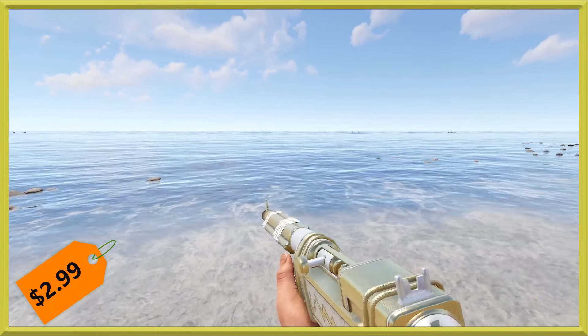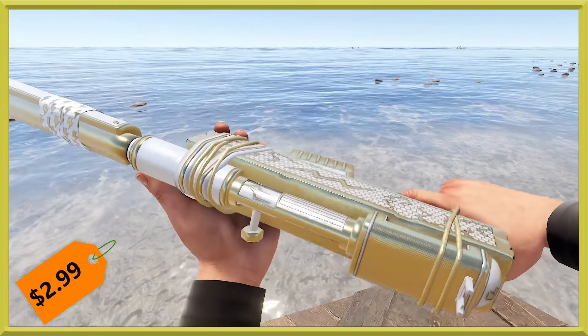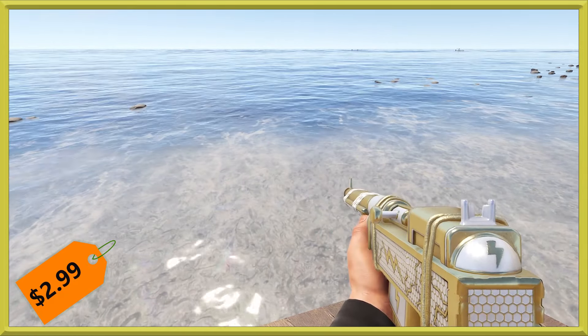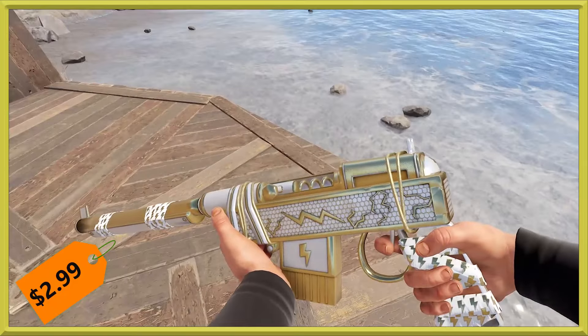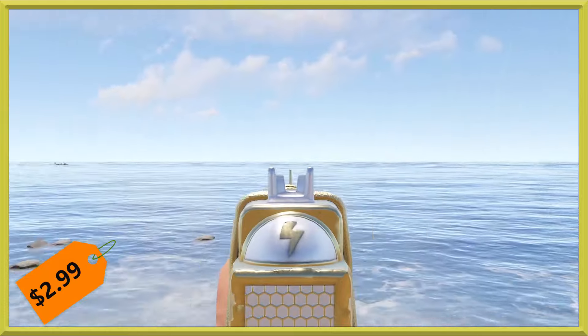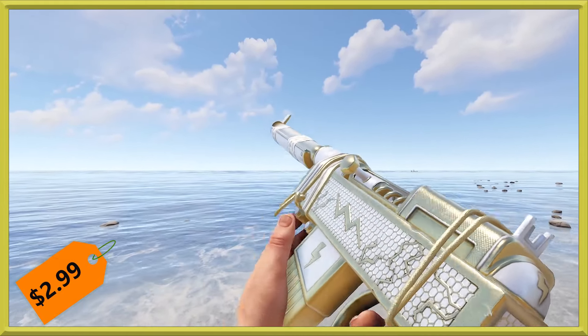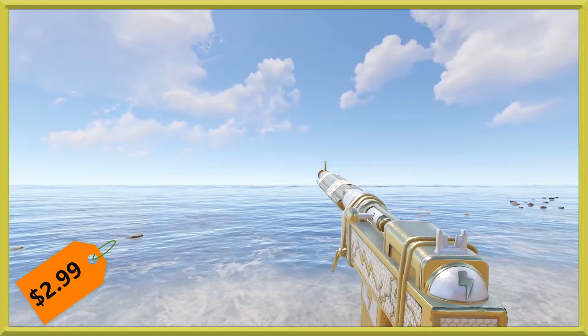Over here we've got the Thunder Gold SAR — a nice continuation in the set. As you can see it is a stockless SAR and has all the bling you would expect from the set. Aiming down the sights, you have that kind of white silvery against the gold for the tip. And there we go for the reload.